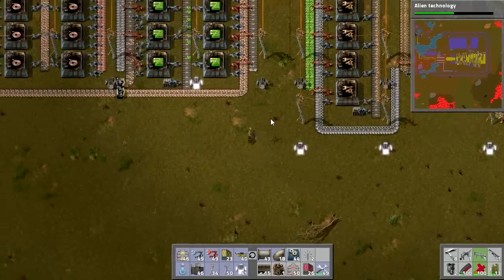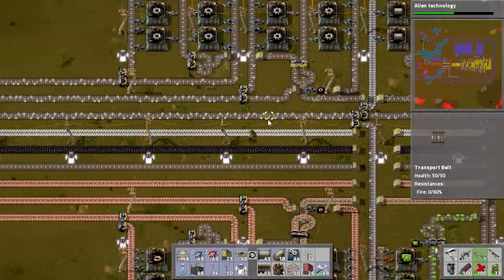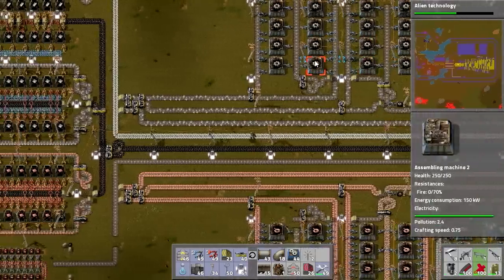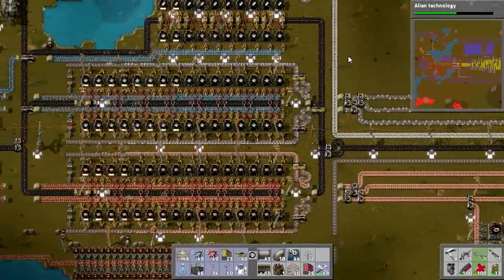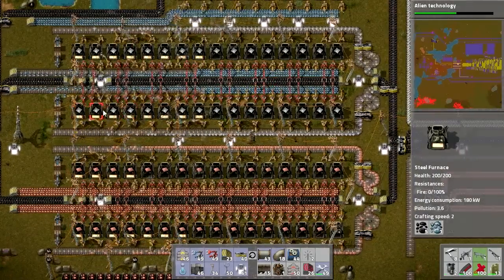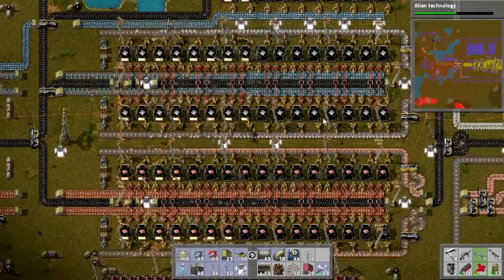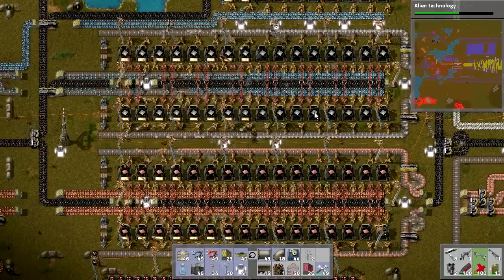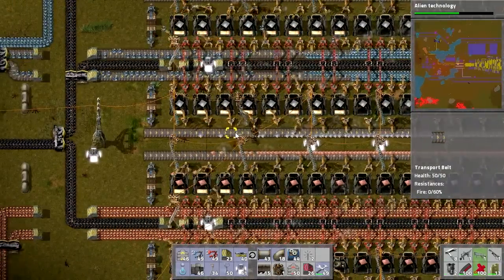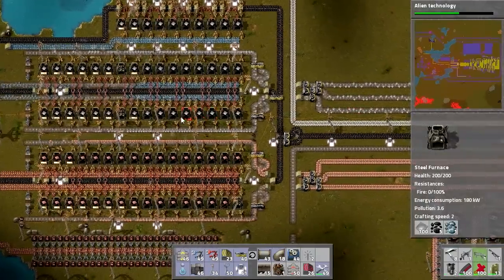I've noticed a problem with our electronic circuit production. Iron is kind of trickling into the base — our iron gear wheel production is severely slowed, as well as our main iron line. When I noticed this, the iron ore belts were completely empty, and only about half of the furnaces are actually feeding iron in; the other half are doing nothing. The main reason this is not doing so well is purely because of these slower belts. If we had faster belts putting the iron in, the iron would get made a lot more quickly and these furnaces would not be sitting idle.